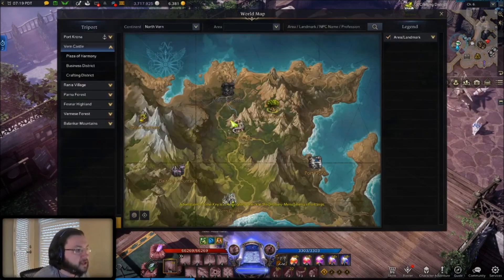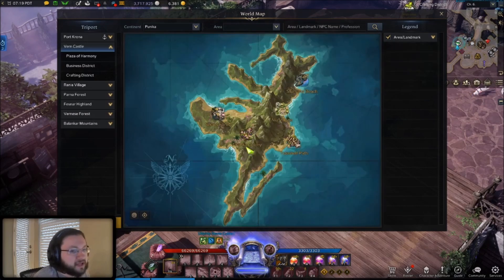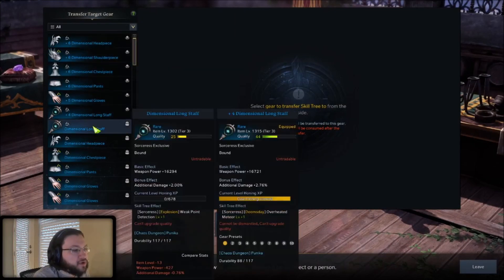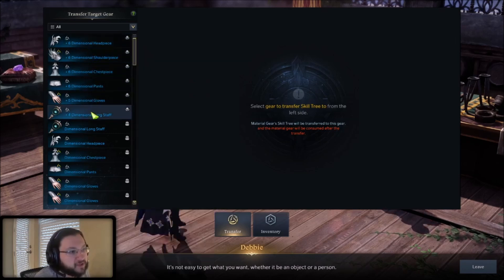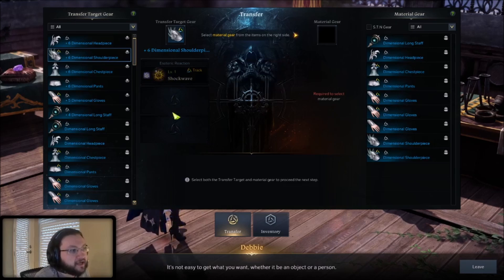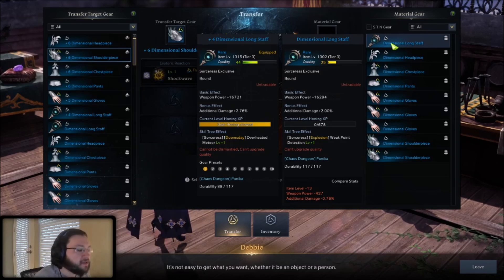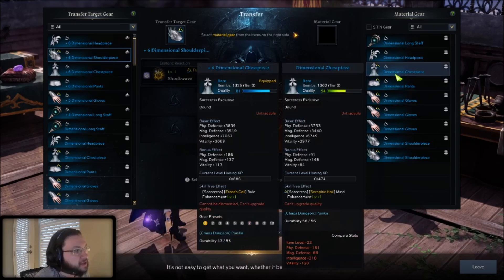Obviously if you're in Punica, I think there's one in Punica — it's going to be Joanna — and in other major cities you'll find it too. It's a pretty easy icon to find on the map. You go to this NPC and then go to Transfer. Select the actual piece of equipment that you want to wear — this is the first thing you select, the gear you are still using. I'm working on these: they're plus five, plus four, plus six. If I want to transfer a skill tree effect to this piece of equipment, you can see I've got one already active, I can have two more, and the piece of gear being used as the source is going to be consumed — just like when transferring quality, it's consumed and the effect is transferred over.